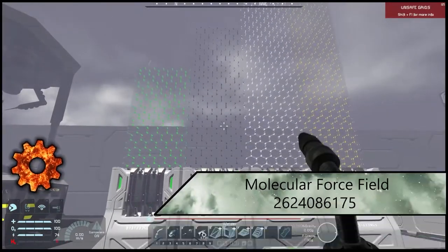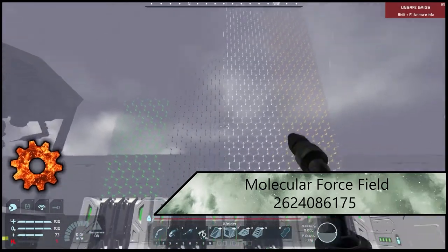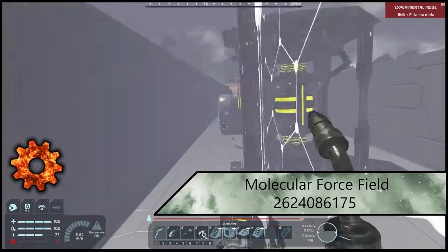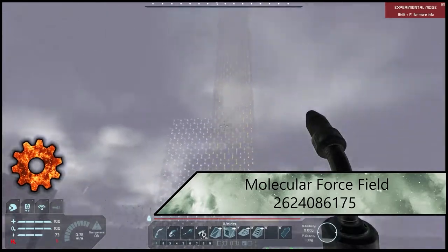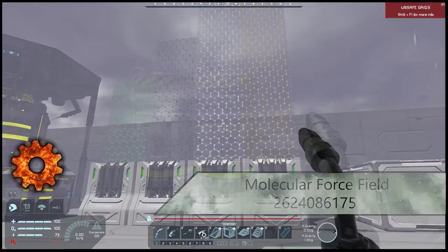This is the Molecular Force Field mod. These are hangar doors reconverted into molecular doors — they can keep it airtight, they change colors depending on how you enter and exit, and they do get a lot bigger, so there are more applications with them. Really useful mod and it looks really good as well.